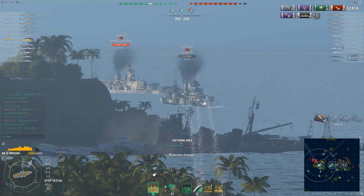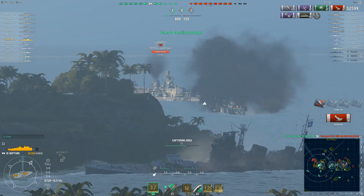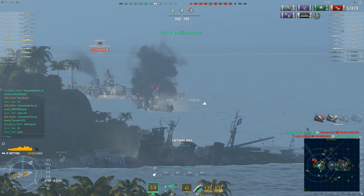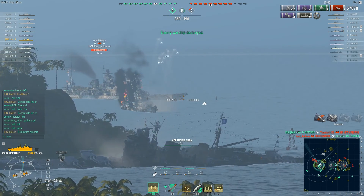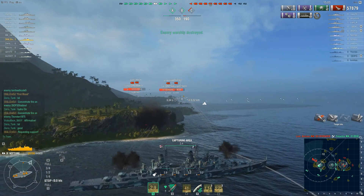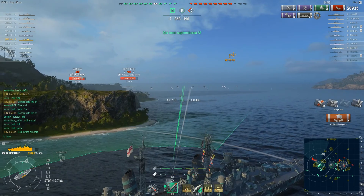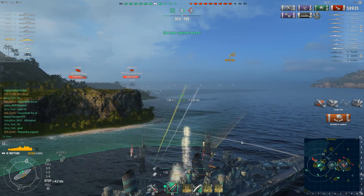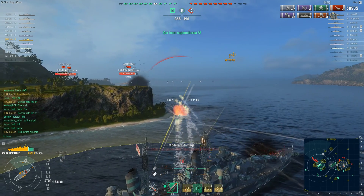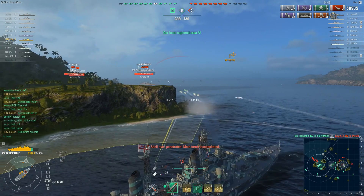Now he's out of cruisers but there are still some tasty battleships to shoot at. Here comes a problem though — that's the Bismarck, and the Bismarck is a problem because it has hydro. We can see the Bismarck is using hydro, so Zulf is detected. He is reversing — he needs to get back in cover fast, otherwise he gets pounded by those battleships.